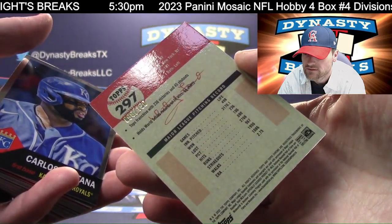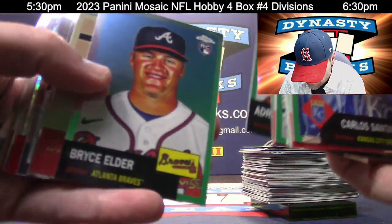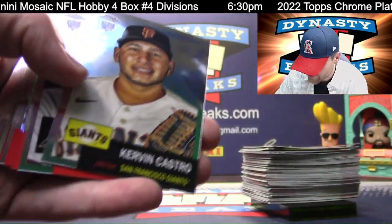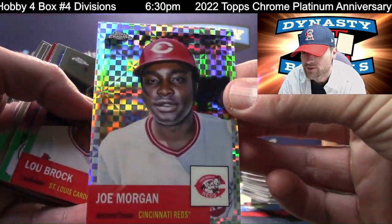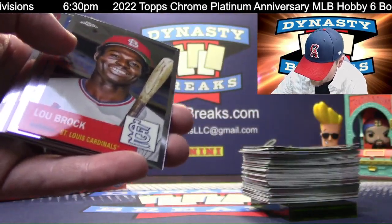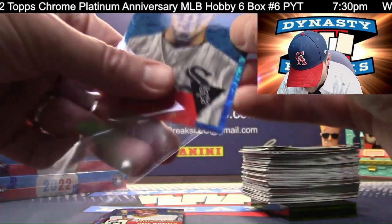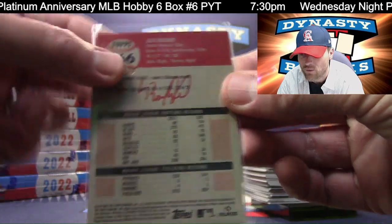They all have good tans — you notice that? Brian De La Cruz refractor. Joe Morgan — my guy. That is an X-fractor, one of those per box on average. Austin Meadows — this is numbered. Luis Robert. That is a creepy-looking card — Luis Robert looking at me very weirdly. I'm going to get this off the screen as quick as possible. White Sox to $199.